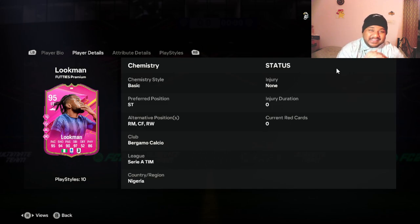Hey guys, welcome back to the channel, hope you guys are doing well. In today's video we are going to be looking at yet another premium footies player, which is none other than Lukeman. Now I know everybody would have got this guy because he is part of the Footies Silver Cup. If you play 10 games in the Footies Silver Cup you'll be able to get this wonderful player — 95 rated striker Lukeman, premium footies card.